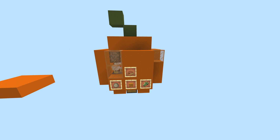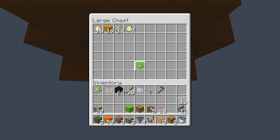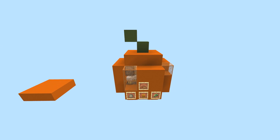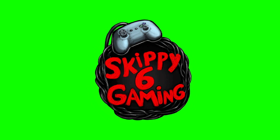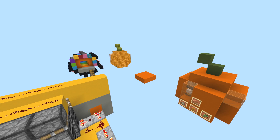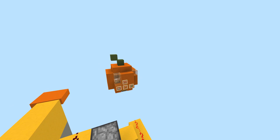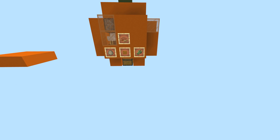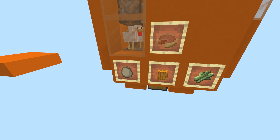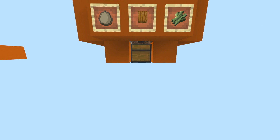A super cool, super awesome semi-automatic pumpkin pie farm right here. All the ingredients for pumpkin pie are in this chest — just craft away. It looks like a pumpkin and everything, and it works on every single version of Minecraft. This is a pumpkin farm, a sugarcane farm, and a chicken farm all mixed into one, giving you everything you need to make pumpkin pie.